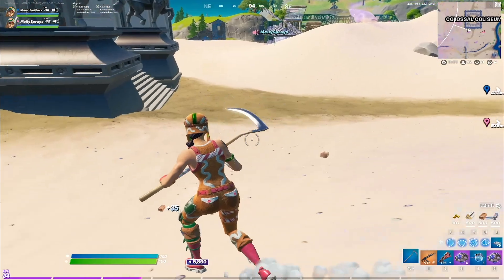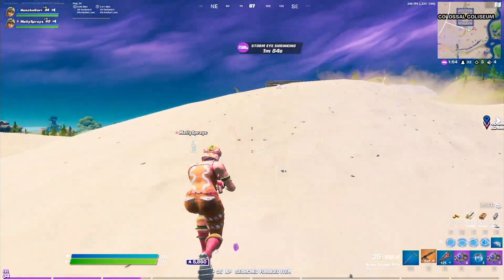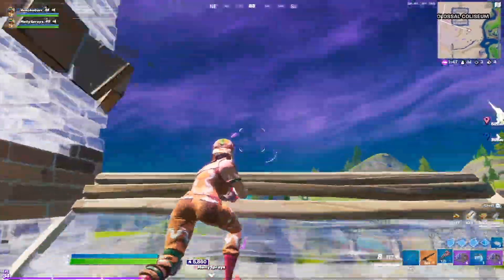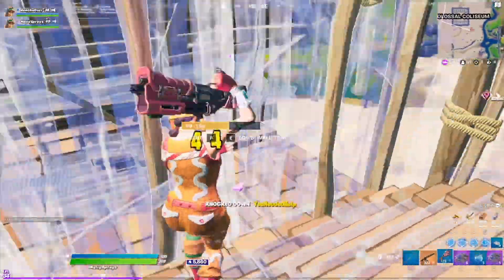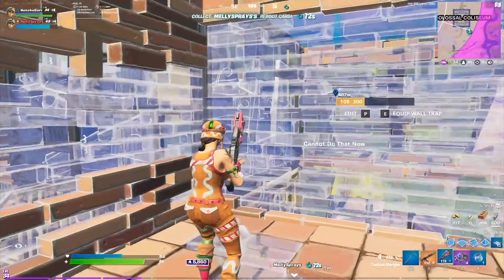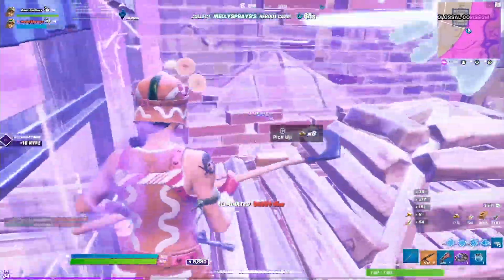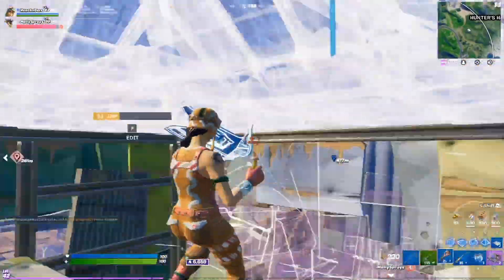My opinion on performance mode right now is there's too many bugs to use it consistently, especially the guns not being able to see far off spawn. But if you're a team that lands far away anyway, that's less of an issue. There's a visual aspect where if you can see things better you're going to hit more shots and call out enemies and rotations — that's going to help you more than the little bit of extra frames. But if you're really struggling with DX11 to hold consistent frames — whether 144 or 240 — you should try performance mode.